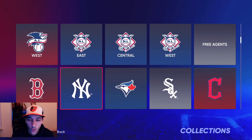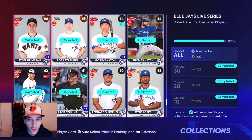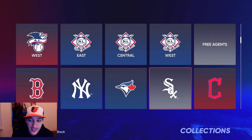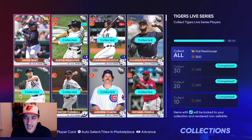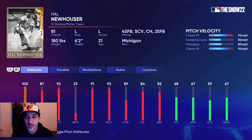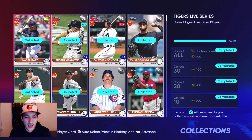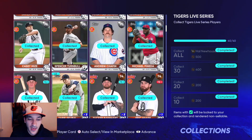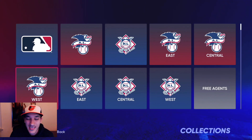We got the Rays done. We didn't do the Blue Jays but we have every bronze, common, silver, and gold player filled in. We didn't do the White Sox or the Indians — pretty much did every team that doesn't have a diamond. For the Tigers, we're gonna get Hal Newhouser, 81 overall. He has no control so probably a card we won't use. Some of these gold cards for teams like the Tigers that don't have diamonds have high-priced common and silver players.